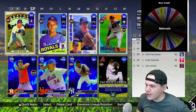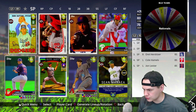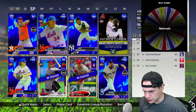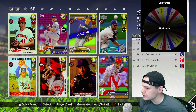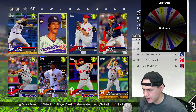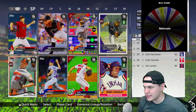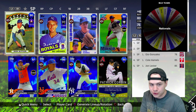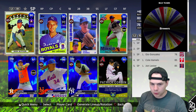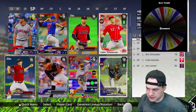We got the Nationals. Damn, I don't have Scherzer — rip. Scherzer is not an option, so I need to see who else I have from the Nationals. Doesn't look like I have much. I guess I go with 78 Gio Gonzalez — I think he's probably the best bet I have. I don't have Scherzer yet; I'm working on completing his collection. Give me a couple more weeks and these programs and collections will be done so I can just take Scherzer next time.